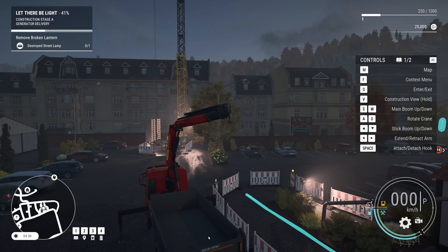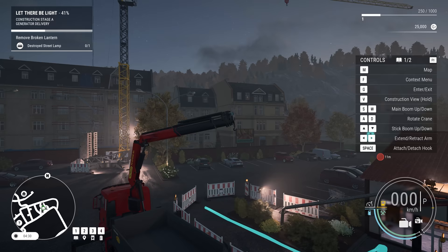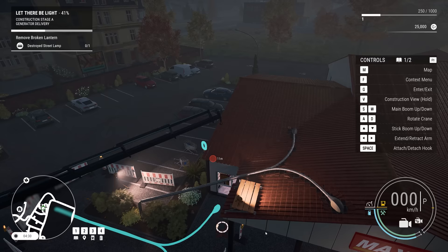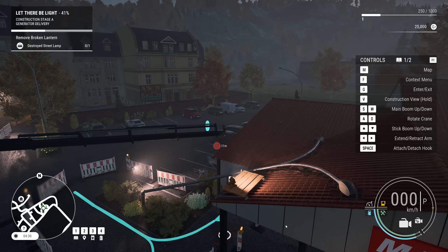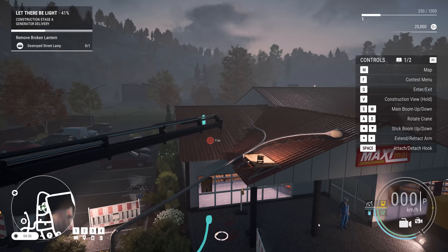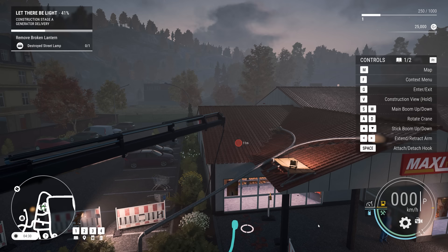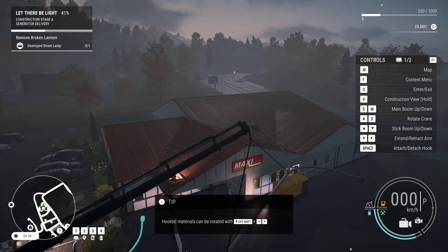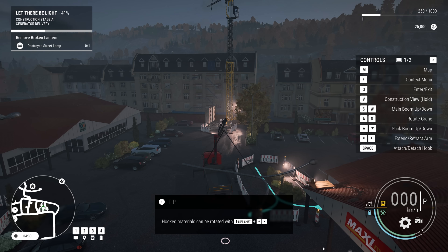So if we can just move forward — it was a bit of a waste of time me putting that away, but I wasn't to know. Let's just get that off the roof — it's no good up there. I always love using these things in games, and watching them in real life. I've never had the privilege to use one of these in real life. We're attached. I love cranes — massive fan of cranes. Hooked. Materials can be rotated with left shift and the arrows.